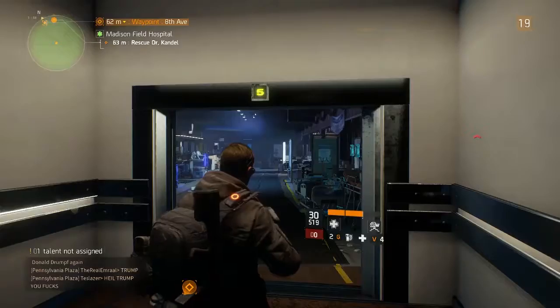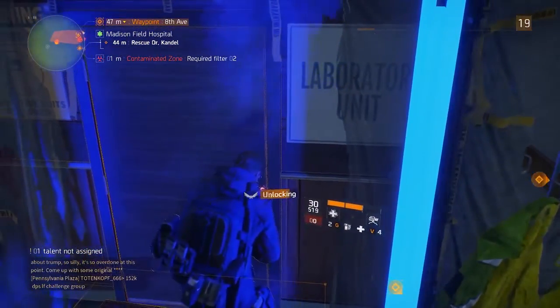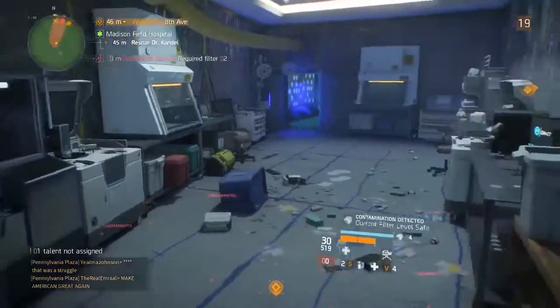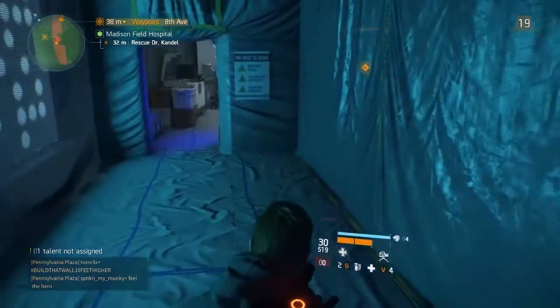Once you're in the elevator, make your way up, and as soon as you exit you want to go to the left-hand side — this is the location of the door. I've got three lock picks; use one to unlock this door. Once you unlock it, you'll see that you need a required filter at level 2, which you can get in your base of operations by just upgrading your wings a little bit.